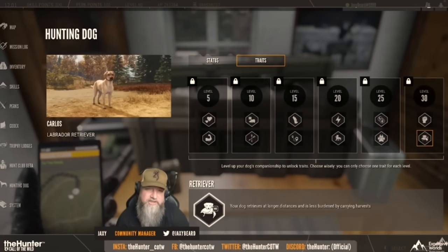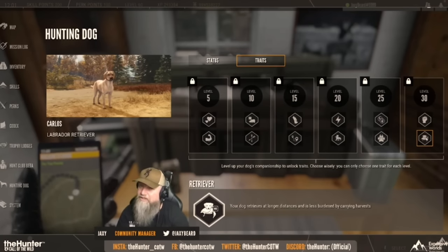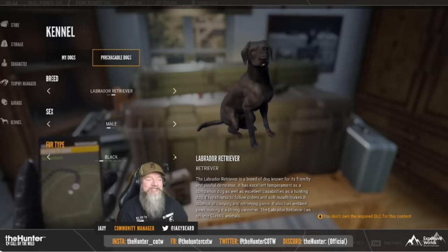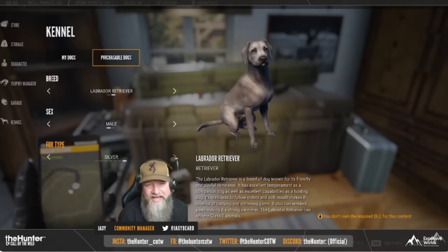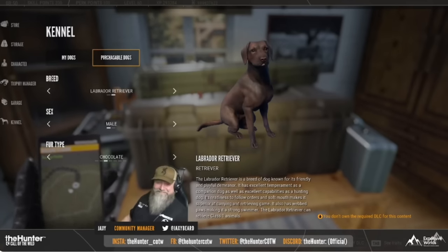What I like to do is level one dog up with one set of traits and then buy another dog and level them up with the opposite traits, just to see how differently they work in comparison — and that has been a really fun thing to do. I'm very excited to get my hands on this new DLC and it looks like they did a completely amazing job. On Friday, November the 24th, that is the day when all of the EW creators will be allowed to release content on the new Labrador Retrievers, so you guys can look forward to that. Let me know in the comments what you think, and thank you so much for watching.